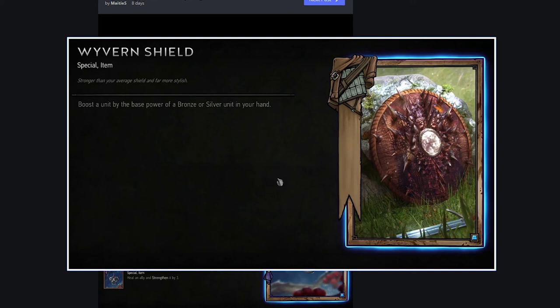Wyvern Shield: boost a unit by the base power of a bronze or silver unit in your hand. This is kind of like a weaker neutral version of the Nilfgaard spy card. It has to be the base power, which means it could be a spy - it doesn't say the unit has to be loyal. I feel like this mechanic works in a reveal deck because you're already revealing cards and aren't limited to a spy - you can use things like Geralt. But it seems like a strictly weaker version of that, and even in a reveal deck it's not that powerful. I don't think this card will get much play.